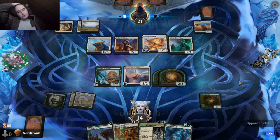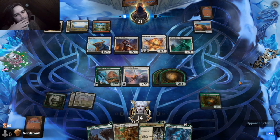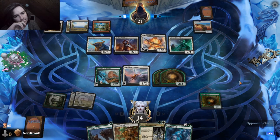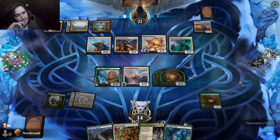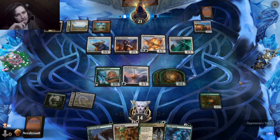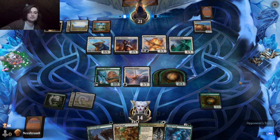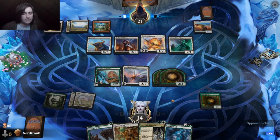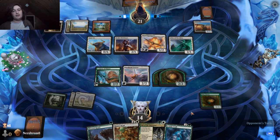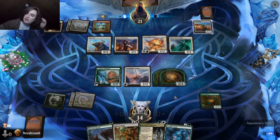We can trade the Sculptor of Winter and a kitty for the plow. That's still not great, but then we can trade the Stalheim Courser for the Usher of the Fallen. Then we have Fall of the Impostor to back up a cat. Or we can just play Ice Hide Troll and attack with Isika's Chariot.